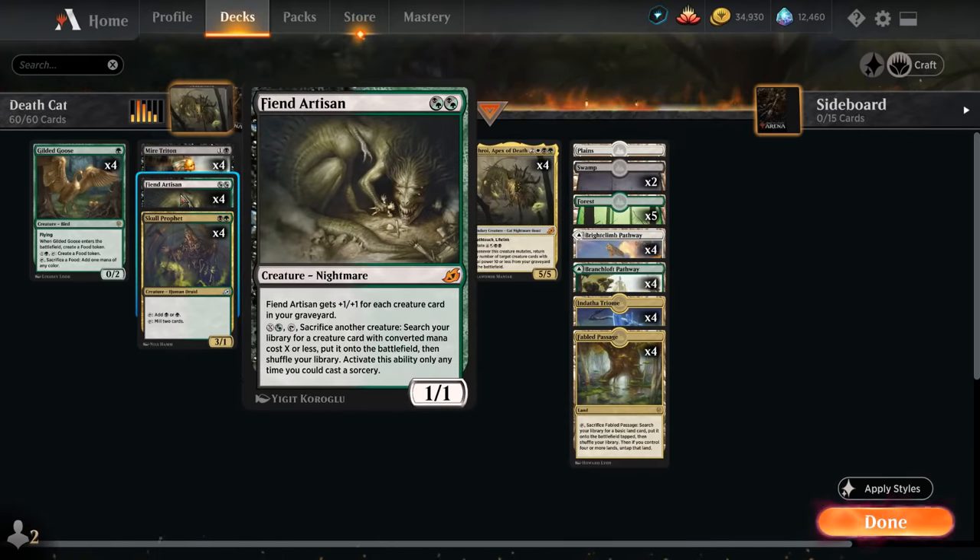We also have a full playset of Fiend Artisan — a 1/1 nightmare that gets +1/+1 for each creature card in our graveyard, and for X plus a hybrid black or green we can tap it and sacrifice another creature to search our library for a creature card with converted mana cost X or less and put it onto the battlefield. Fiend Artisan has quite a bit of synergy with Nathroy — it's only a 1/1 in the graveyard even though it might be much bigger on the battlefield, so it's very easy to get back with Nathroy. It also acts as a sacrifice outlet so we can sacrifice creatures, send them to the graveyard, and get them back with Nathroy — especially valuable since many creatures in the deck have great enter-the-battlefield abilities.